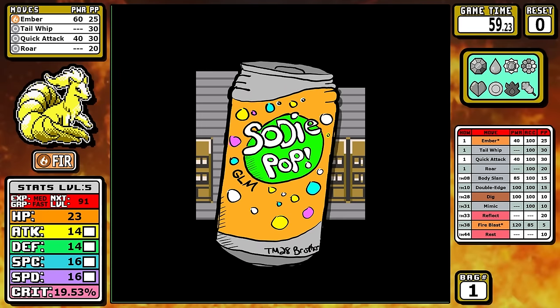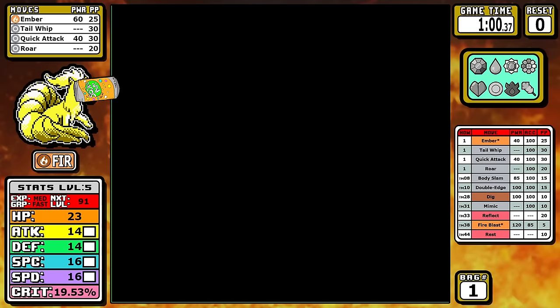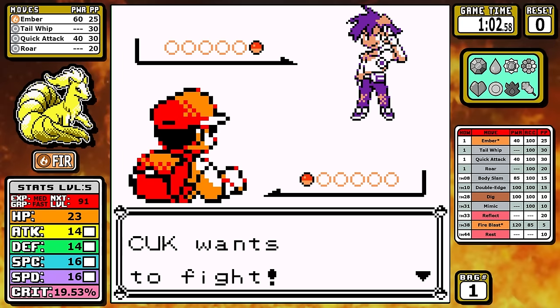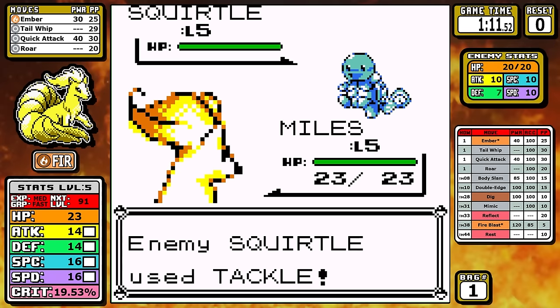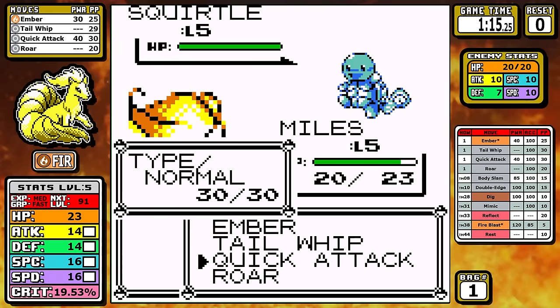With that out of the way, I think you can just grab yourself a Sodie Pop and let's kick this one off. From this first rival battle, we have a 19.53% chance to crit — that's pretty good — and here's where we get our first taste of something that resists Ember.